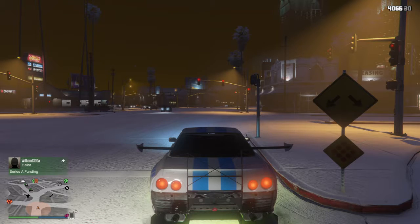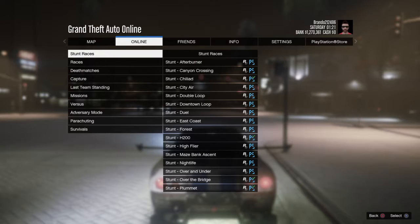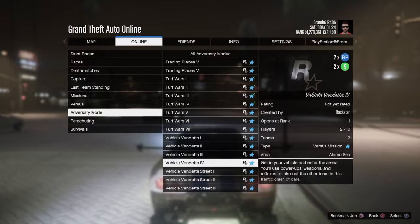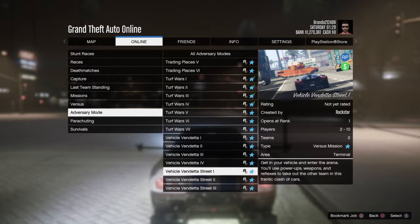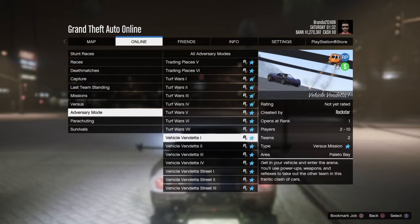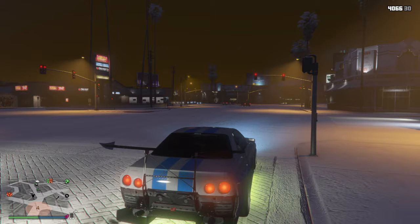I'm going to go over what's in the new adversary mode, Vehicle Vendetta. Looking at the jobs under Rockstar Created adversary modes, there's Vehicle Vendetta 1, 2, 3, and 4, plus Vehicle Vendetta Street 1, 2, and 3 — a total of seven maps. With double RP and double money, you can definitely make your money faster, compile that cash, and use it for the motorcycle or any other vehicles you want.